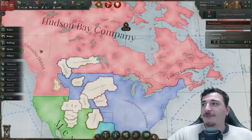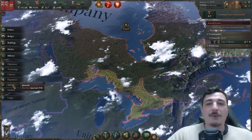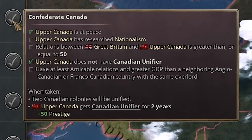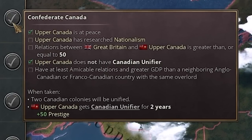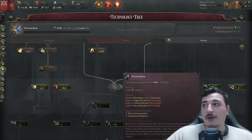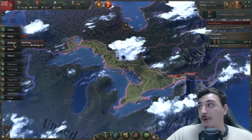There are a few different nations in the northern bit of the North American continent and we have to unify with them. There's a very easy way of doing that — we go to our journal decisions and we have the Confederate Canada mission here. Once we've established good relations with our fellow Canadians we also need nationalism, so that's our primary goal. We're going to start researching nationalism; it takes three years, after which we should be able to start confederating.